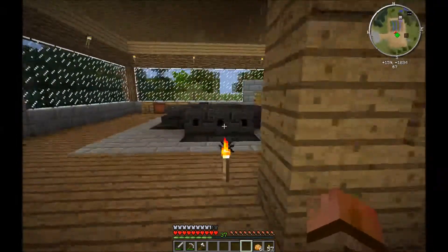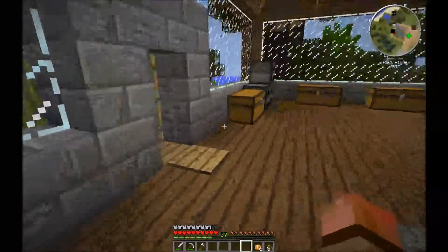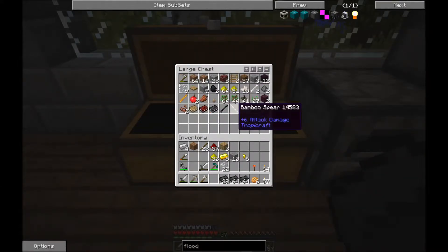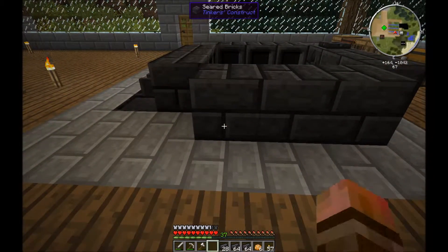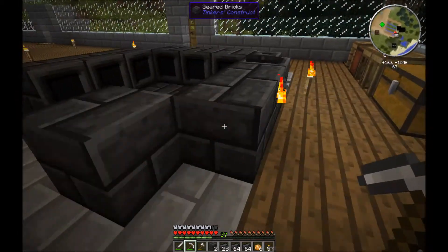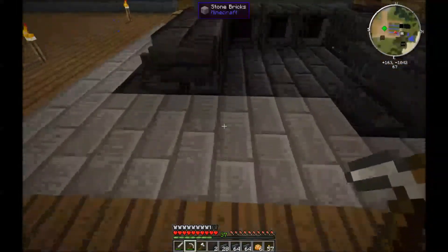But we don't even know how effective they are, so let's take a break from that and I'll show you how I did all this. Seared bricks - let's just sort this out. Now let's see if I can do this from memory, probably not the best idea. So we're going to take these out. We're breaking our smeltery - we know it's broken because this is going to go away and it won't let us access it right now.